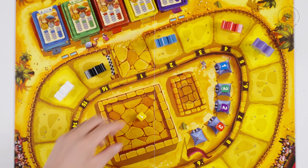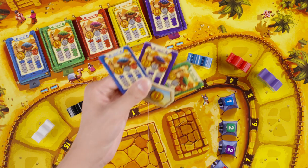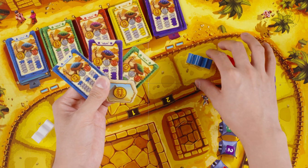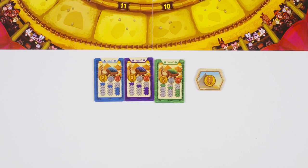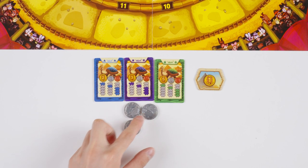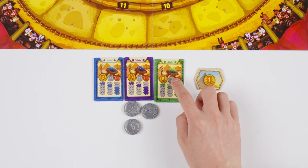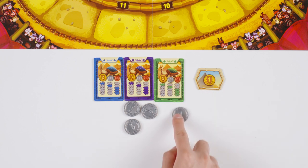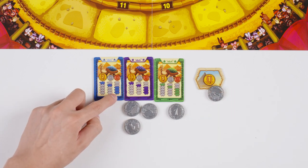Once the camel is done moving, the leg of the race will end. To score for the leg, each player looks at any and every betting ticket in front of them. If the camel colour is leading the race, you will gain 5, 3, or 2 coins depending upon the ticket or tickets you collected for this leg. If you have any betting tickets for a camel that came in 2nd, you gain 1 coin per ticket. If you have a betting ticket for any camel that came in 3rd, 4th, or 5th place, you lose 1 coin per ticket. Additionally, if you have any pyramid tickets, you collect 1 coin for each ticket.